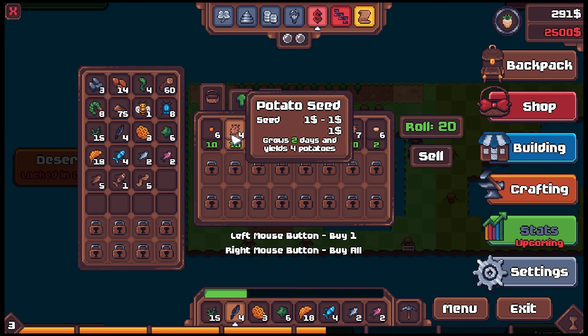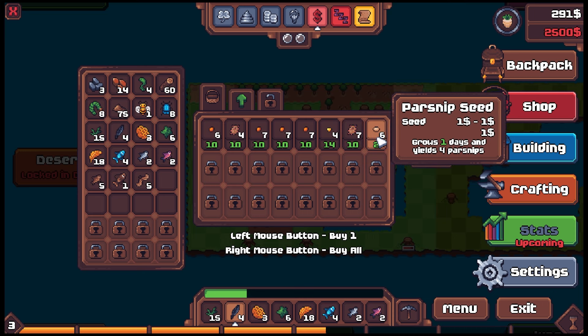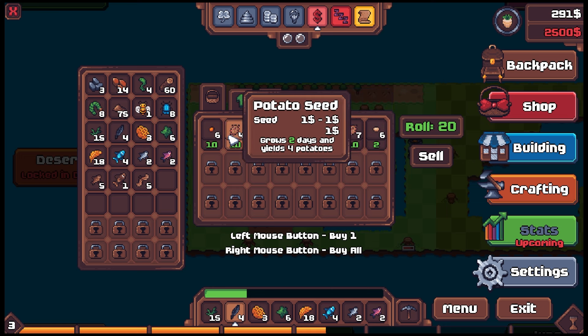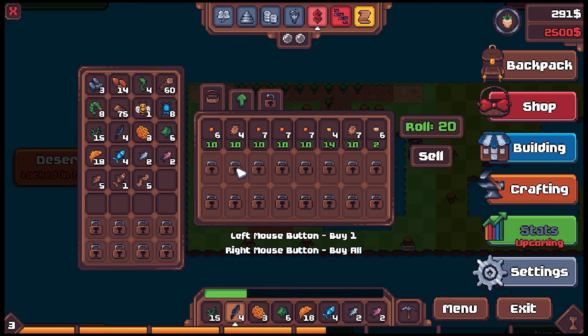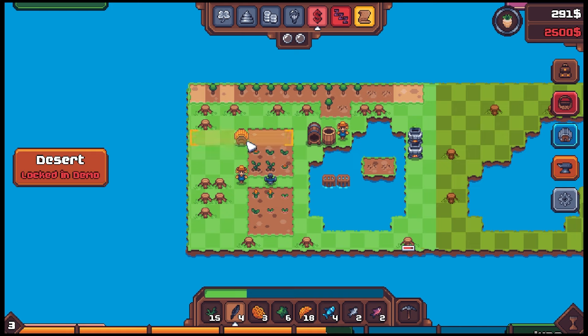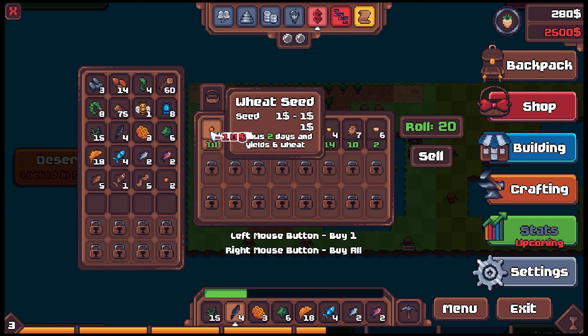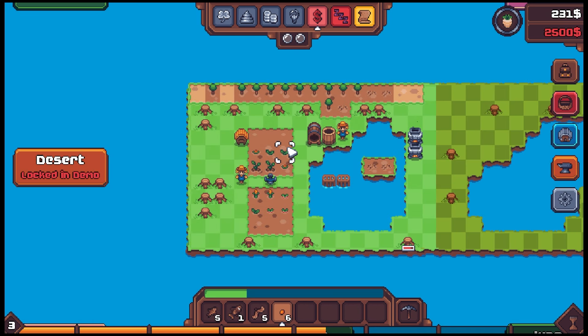We've still got energy. We've cut everything down, planted everything. We've got 290 bucks. Let's plant some more stuff. Wheat grows in two days. Anything more than two days isn't gonna be worth our time before the rent deadline. Parsnips would grow quick. Let's grab some wheat. We have six slots available. We could start another field but we can't plant that much yet. It's gonna be really nice when we have the seed maker.